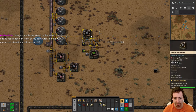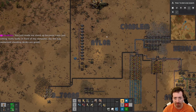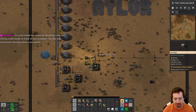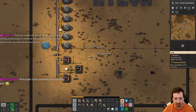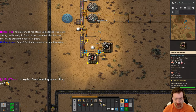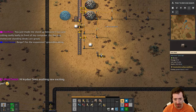Gotta keep things connected here. Now I have three sets of four. What I want to do here is get red science automated and green science automated next in this episode so we can get a little further in the tech tree.